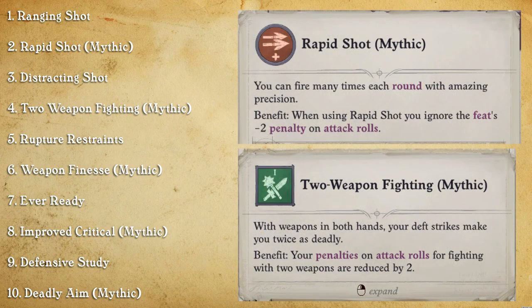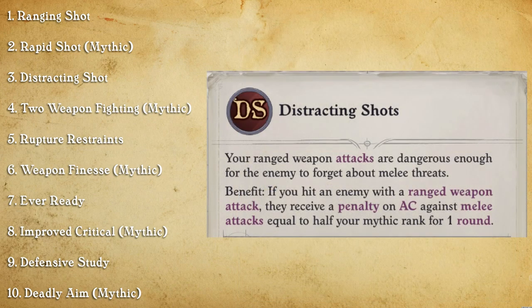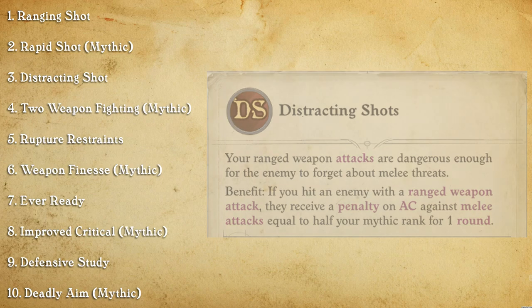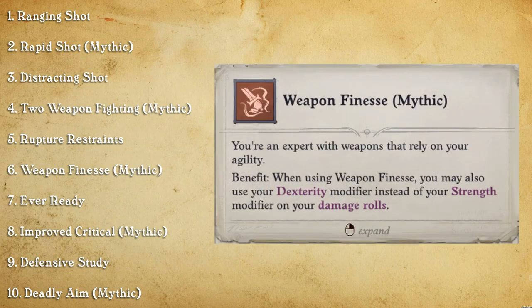Next we have Rapid Shot Mythic, and this just gets rid of the minus two penalty from using Rapid Shot. This is the same with Two-Weapon Fighting Mythic — it just removes the minus two penalty from Two-Weapon Fighting. Having Distracting Shot is going to make your melee DPS very happy. Rupture Restraints is useful for just avoiding crowd control effects.